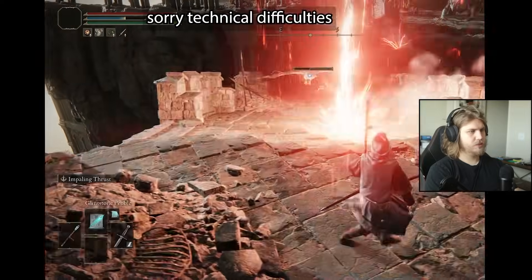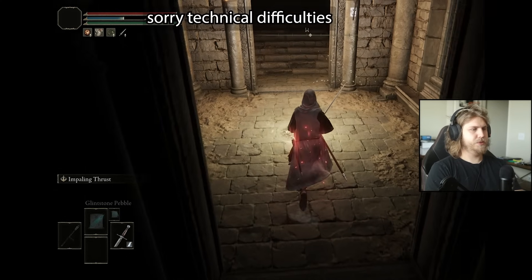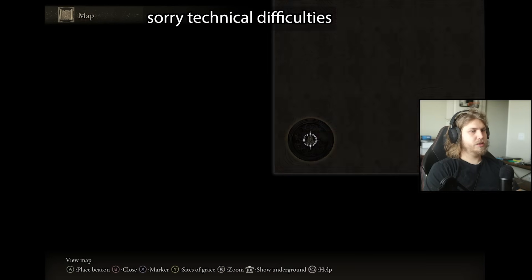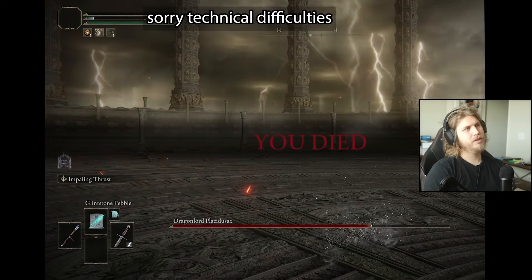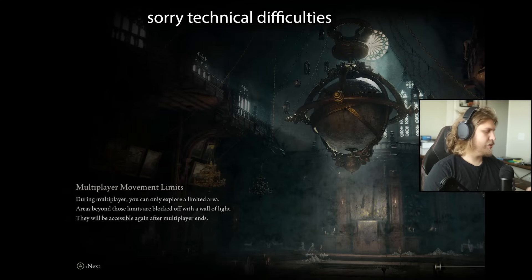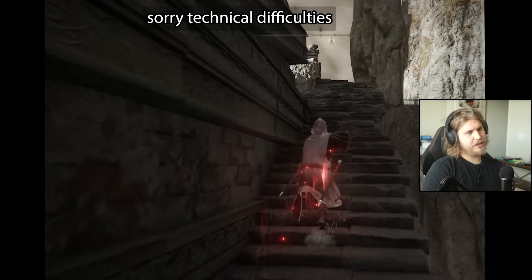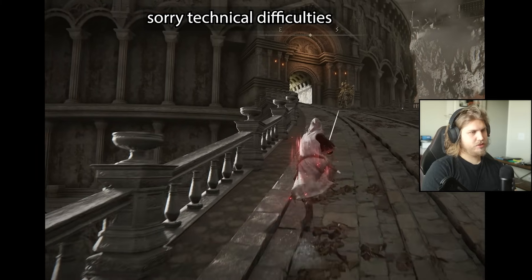Let's give Placidusax a shot. I'm confident with Maliketh. We'll give Plasty a try. How did that miss — went through the tail. Let's go kill Maliketh because I'm really interested to see what the damage looks like on Placidusax as we continue to rank up. We have 293 sorcery scaling — I don't know if that's good. It's a nice safe start.